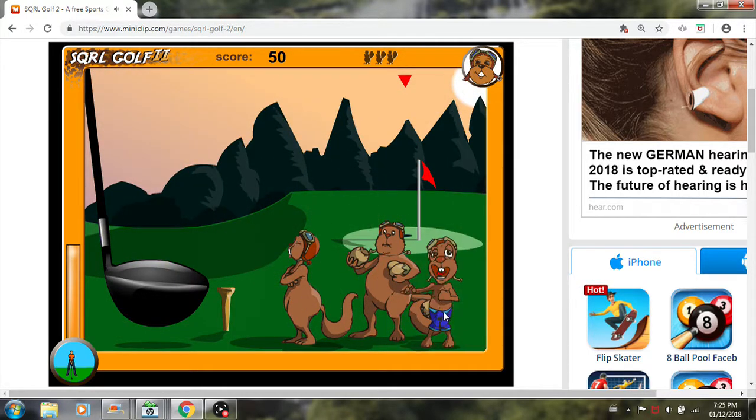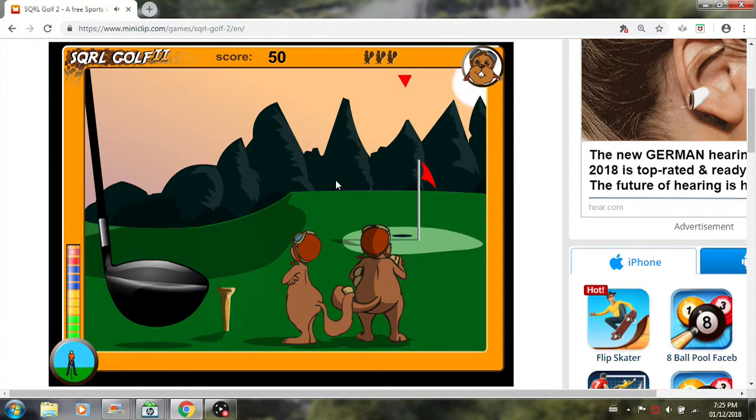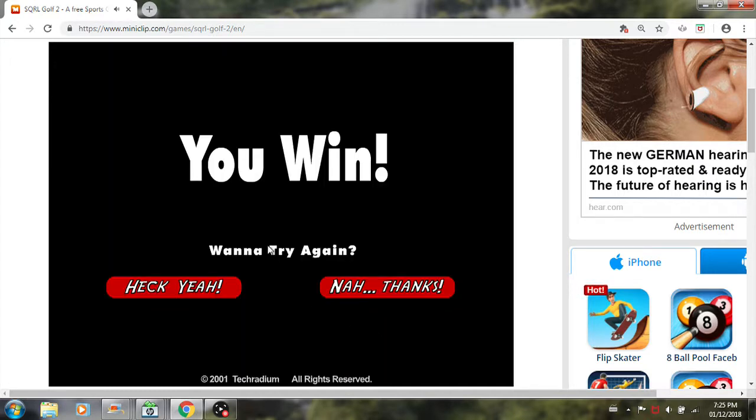Sixth hole — let's go with the blue guy again. Sometimes he'll fart when he faints. We got it! There we go — I've got this guy again, so we'll just skip over him.